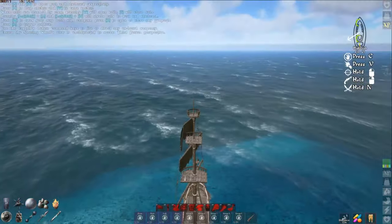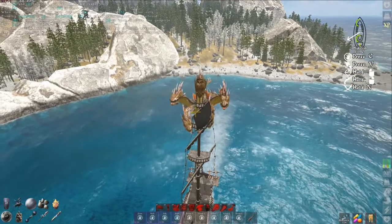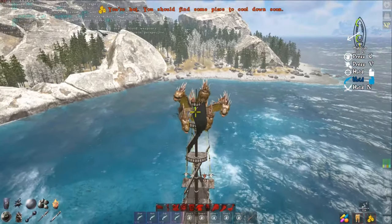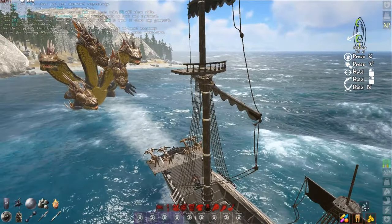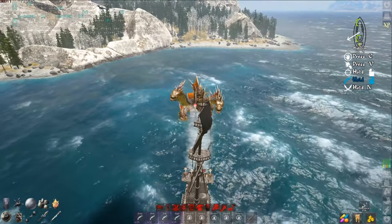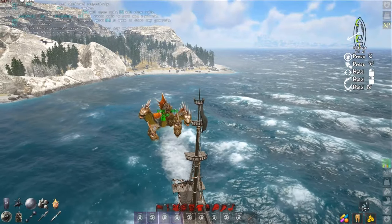Once you get him out here deep enough in the water where he's swimming, he cannot do his elemental attacks anymore. Just kite him on out. I've got my schooner leveled up in damage to 200%, so he's doing damn near twice the damage I would usually do. Usually it's in the 200-300 range; now I'm hitting 500s easy.